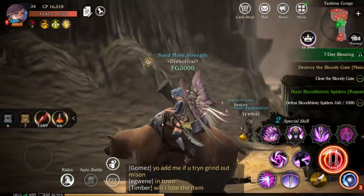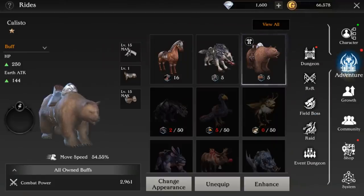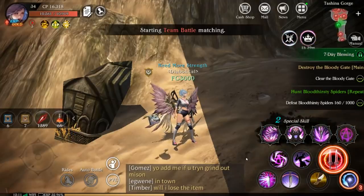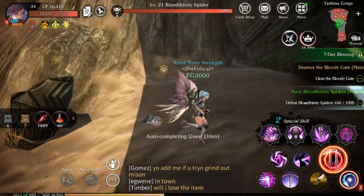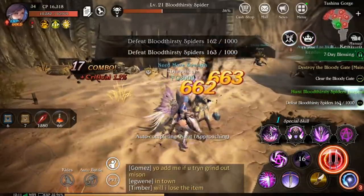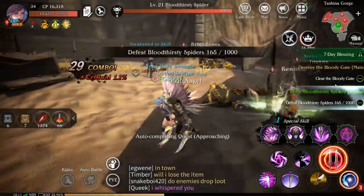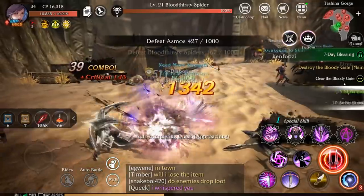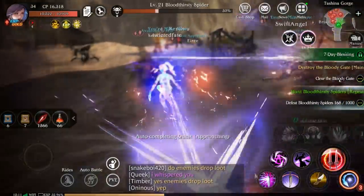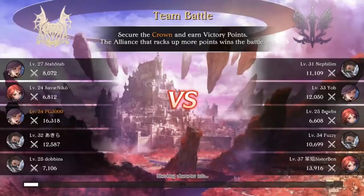New and improved FG3000, ladies and gentlemen, here in Talion. Very nice. Since I've been talking a lot of trash about killing people, let's go die. I think there is a team battle going on at the moment, so I'm going to jump in. I've never done this before — I don't even know if I can autoplay it. While we're waiting in the queue, I'm knocking out these repeat quests — kill a thousand spiders. This is one of those things where you've done your main dailies or hit a point where you need more power. Right now I need about 16,000 power to do the bloody gate, so I was just grinding up these spiders while multitasking. Now let's go ahead and jump into this team battle.